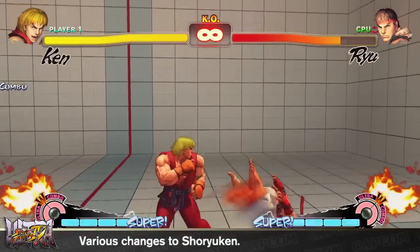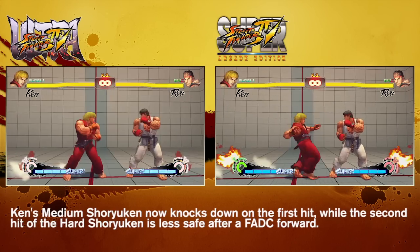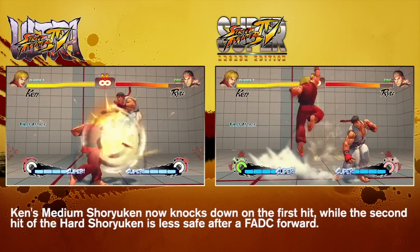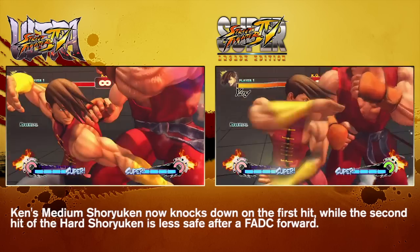Ken's Medium and Heavy Shoryuken attacks have seen some key changes. Ken's Medium Shoryuken had a tendency to hit on the way up but would miss on the second hit, resulting in Ken being punished. To fix this, the first hit now knocks down.